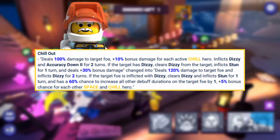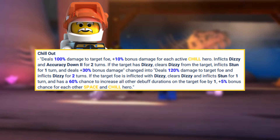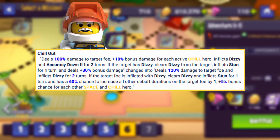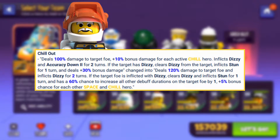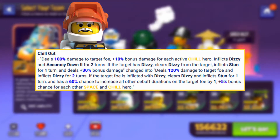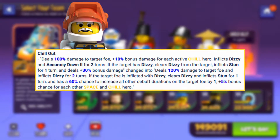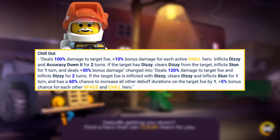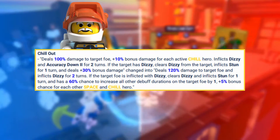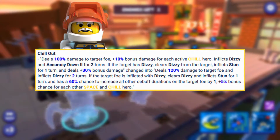And if the foe was already inflicted with Dizzy, it will remove Dizzy and instead inflict Stun for one turn, then have a 60% chance to increase all other debuff durations on the target foe by one, plus 5% bonus chance for each other space and chill hero. So in a full space team, that could potentially be up to 85% chance to extend all debuff durations by one, which would include things like Stun or Disarmed.